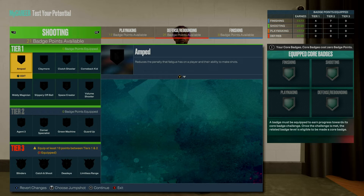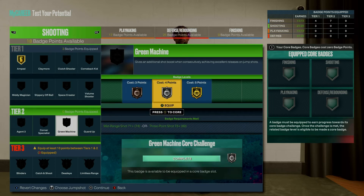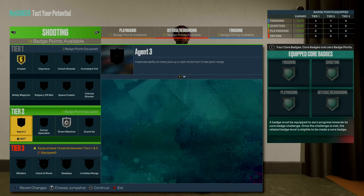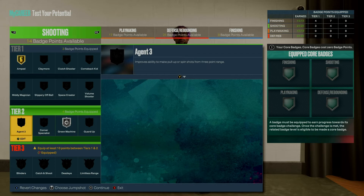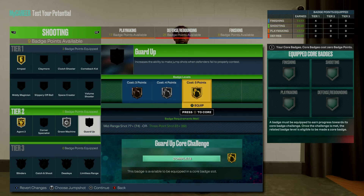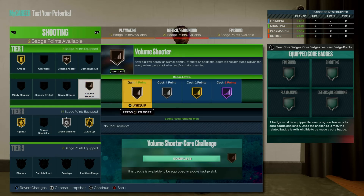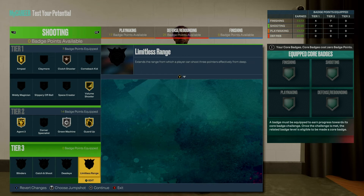Moving on to shooting badges — we have 21 badge points available. Put amped on gold, as dribbling more drops your stamina and amped helps you shoot when fatigued. Green machine on silver is the perfect balance this year. Agent 3 is the most important shooting badge — max it out, as it lets you stop and shoot efficiently, fade, and always pops up. With remaining points, gold on guard up wouldn't hurt; you can also throw in volume shooter, clutch shooter, corner specialist, and limitless range on silver.